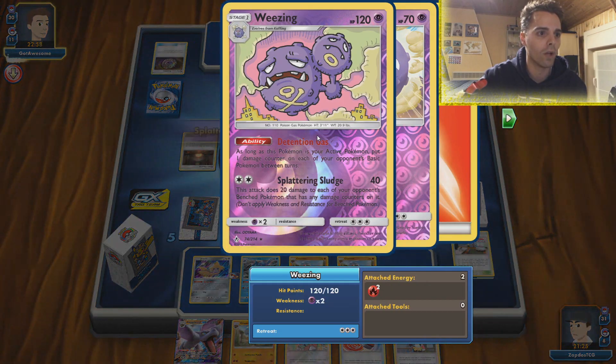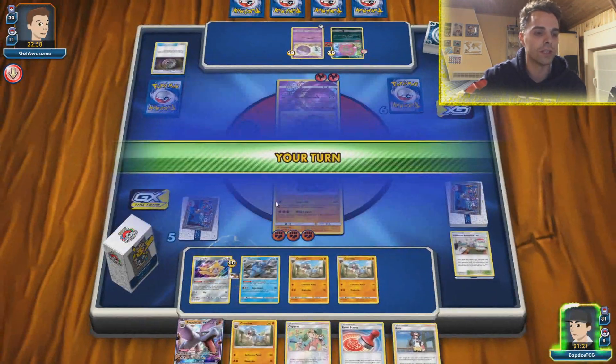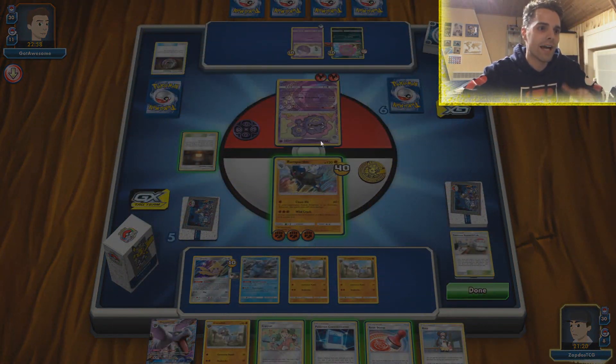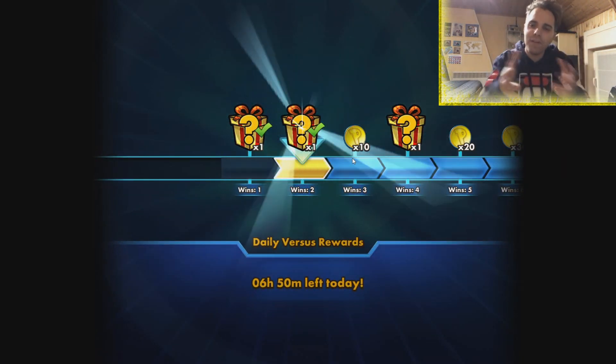All basic Pokemon will get damaged thanks to the Detention Gas — the good news is that only Jirachi is a basic Pokemon. He concedes because we have Clean Hit knocking this guy out for 120 damage. As you can see, this Fossil deck is legit — definitely check it out.